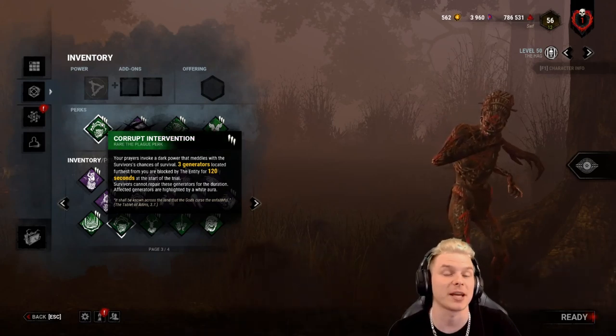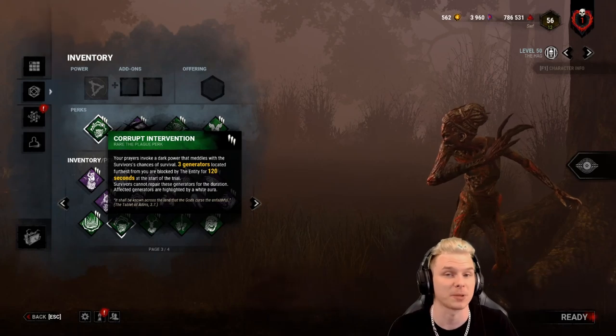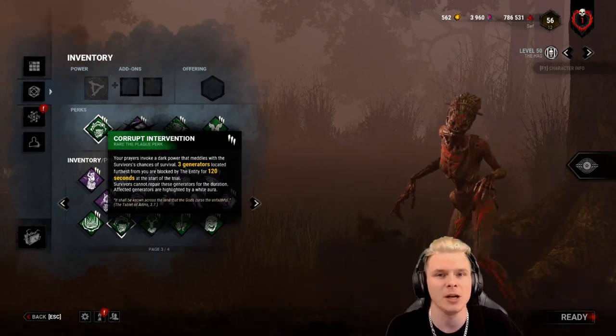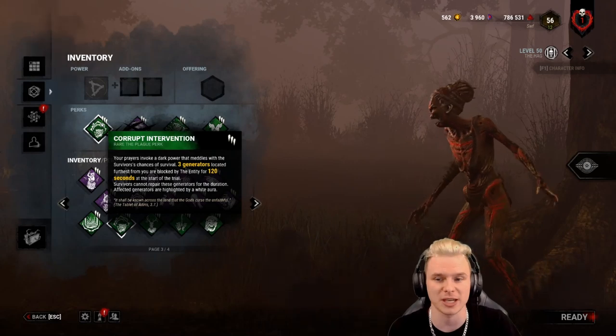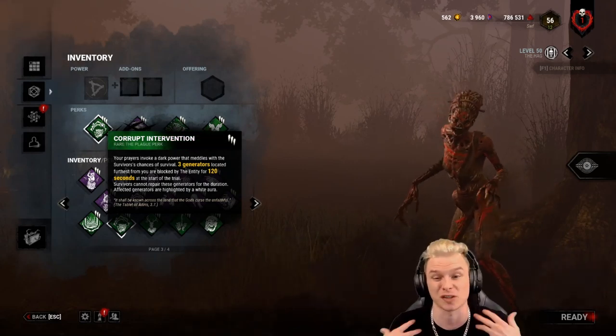This is important to explain on the Hag because you don't want to chase as the Hag. You want to play smart around your placement and place in high traffic zones. Unlike a Trapper where you can place at a Jungle Gym, it's much easier to place quickly with the Hag — she can just do them really fast — but she suffers a 5% movement penalty that the Trapper would not.